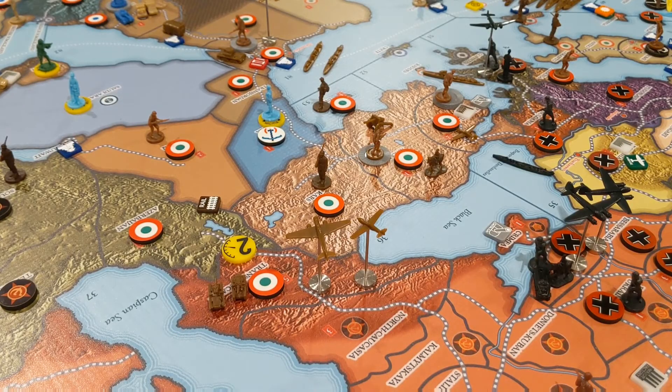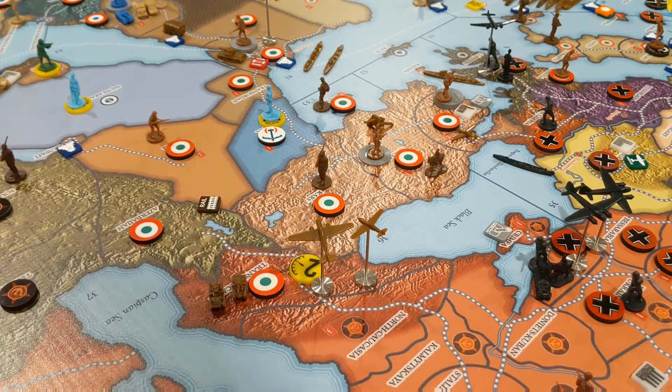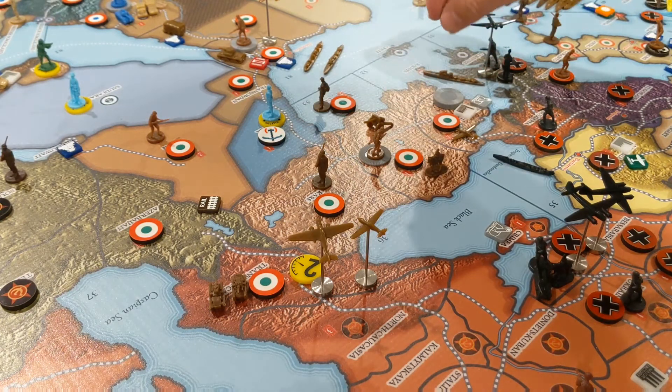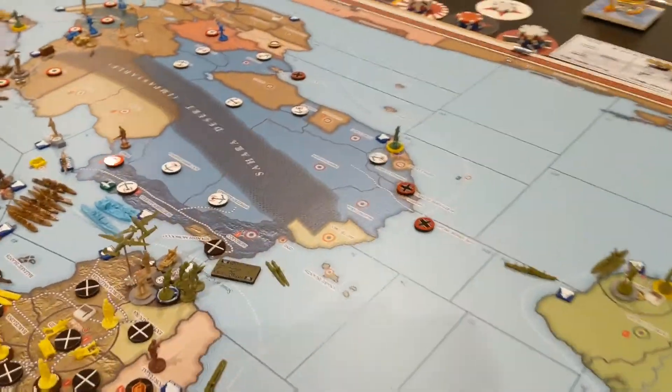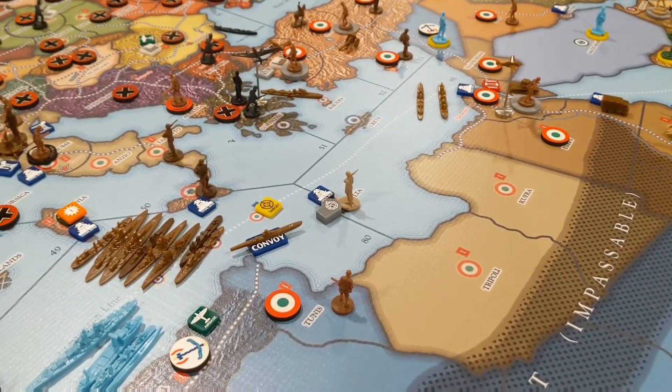I haven't made enough flight stands for my Italian fighters, so we'll have to slum it a little bit there for now. But that's a really big deal that Italy just took that. Because at least a couple of these units will now get into the fight for Africa next turn, and that's going to seriously hamper the Allied efforts here in Africa. So let's go ahead and do this roll.